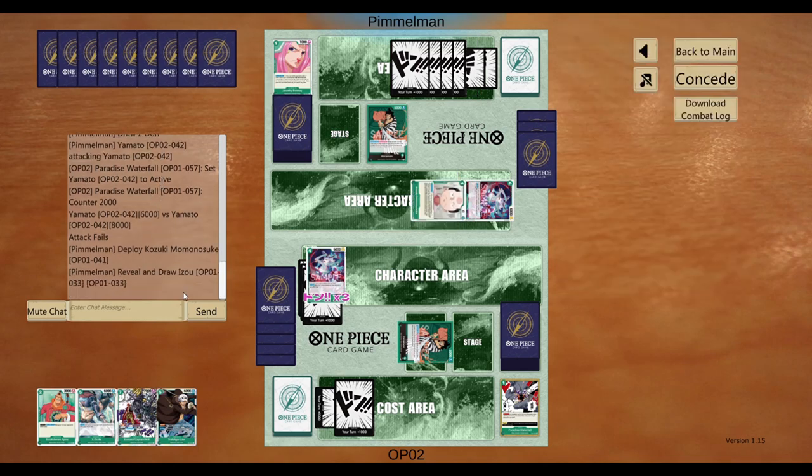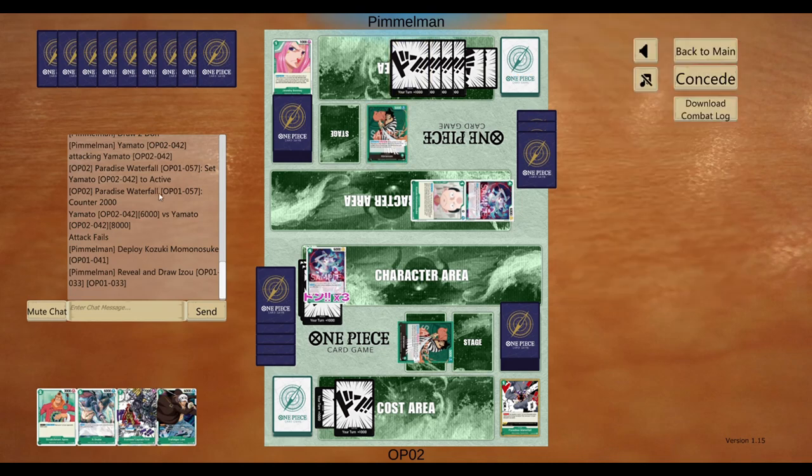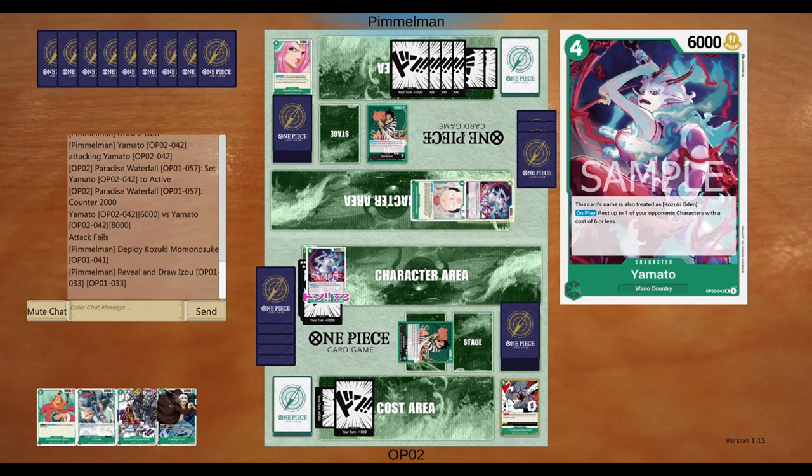He's got an Izo. He might just rest the Izo and attack — that'd be a waste. It's also like, if I don't summon the 7-cost kid, he's going to summon his. I feel like I need to get rid of his Yamato.